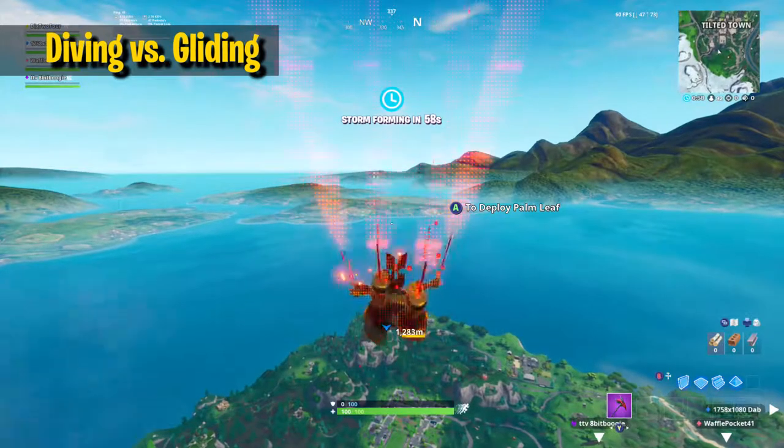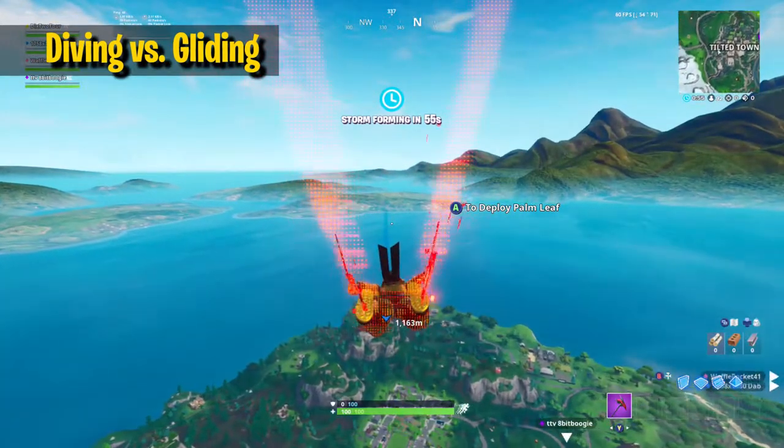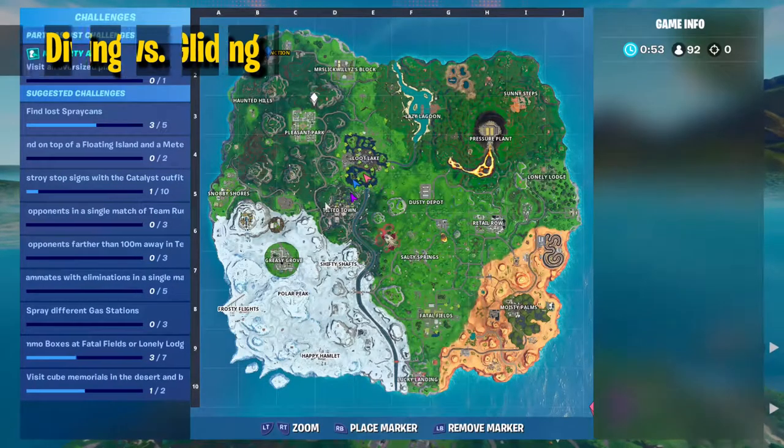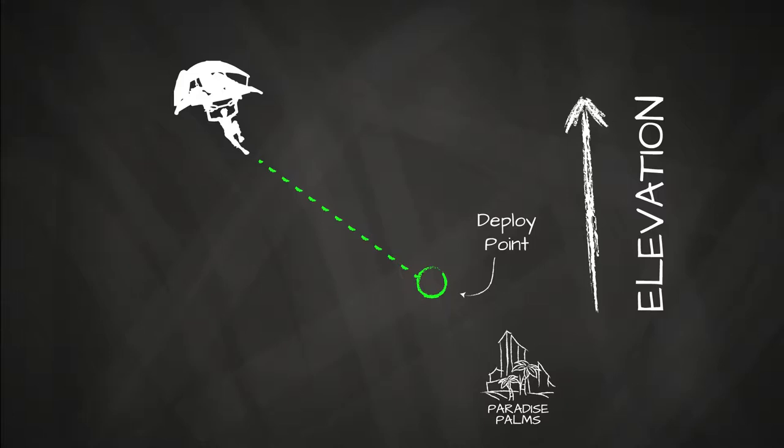This technique is especially useful for drops extremely far from the bus line and ensures that you'll be the first player with boots on the ground. Again, the shortest distance between two points applies here as well, which means we don't necessarily need to use this technique if we are dropping somewhere near the bus line — in that case, just get to the deploy point as fast as possible.